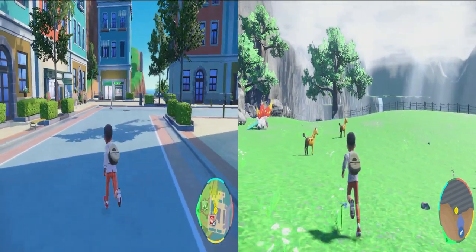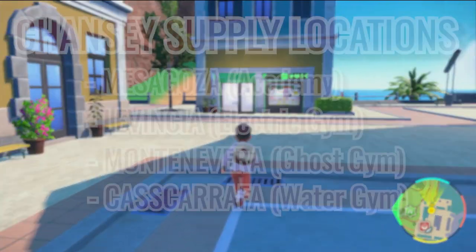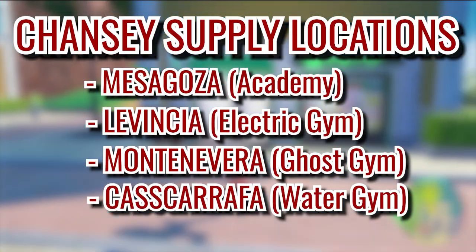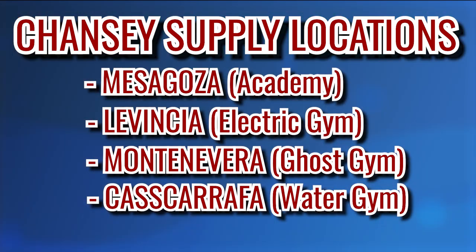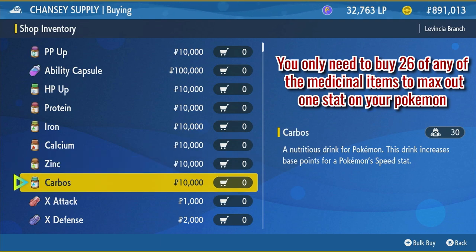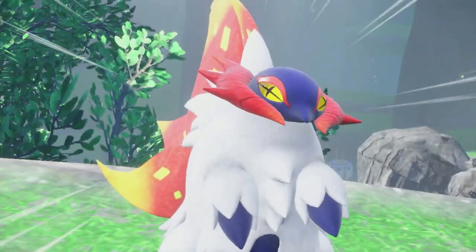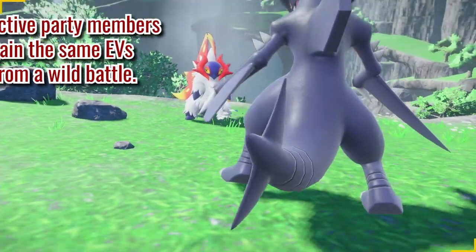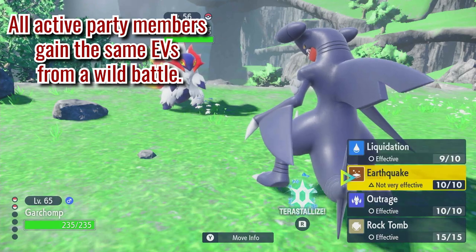There are two main ways of EV training your Pokemon in Scarlet and Violet. The first and more expensive way is to head to a Chansey Supply in Mesagoza, Levincia, Montenevera, or Cascarrafa and buy all the medicine needed to properly distribute your Pokemon's EVs. Each of the six medicinal products provides 10 EVs to whichever stat they're prescribed for. The more cost-effective method is battling wild Pokemon, which is the more traditional version of getting EVs but takes a bit more time.